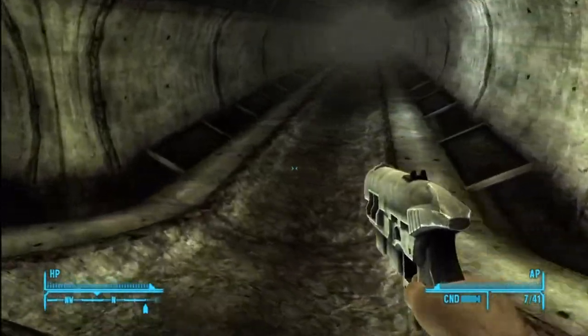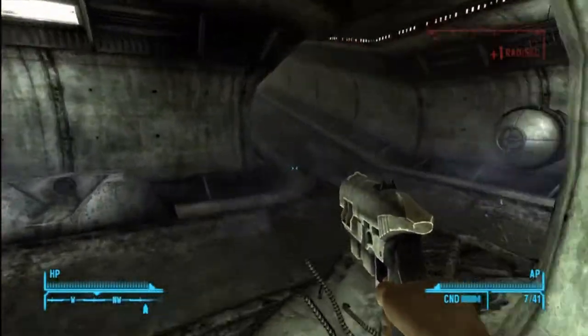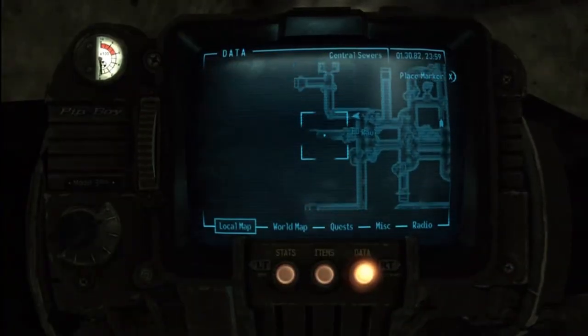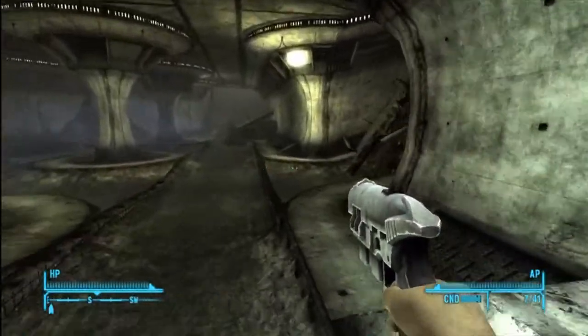Now the entrance to the storage room — or the sealed room, not exactly sure what it's called — but it's got two red lights in front of it and it's guarded by some fiends. So you know when you get there and you see the fiends that you're in the right place.